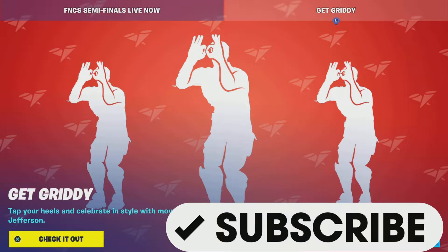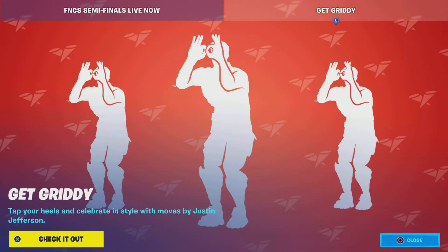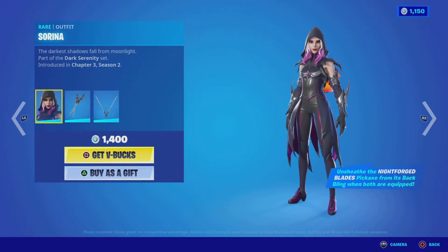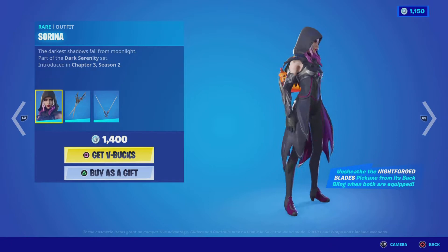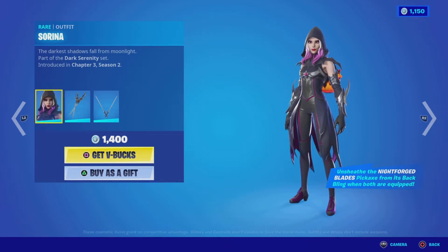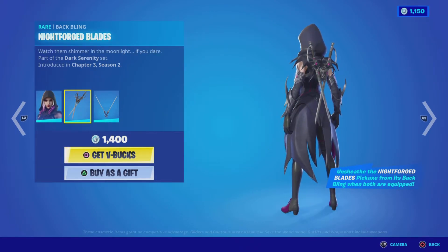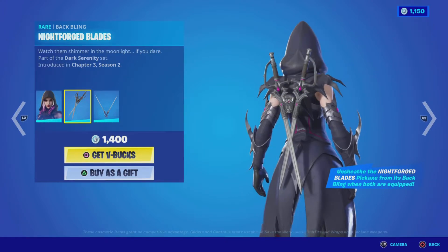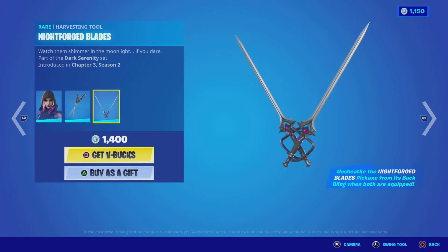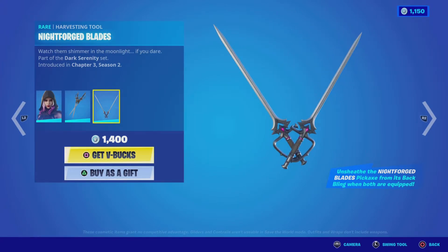The Get Gritty emote is back in the house tonight, so without further ado let's get into this review. First up in the featured items we have the Serena outfit from the Dark Serenity set, chapter 3 season 2 — so that's this season, not too bad. We have the Night Forged Blades back bling, goes well with the theme of the outfit, it's visible so I'm happy with that, and then the Night Forged Blades harvesting tool, pretty cool.